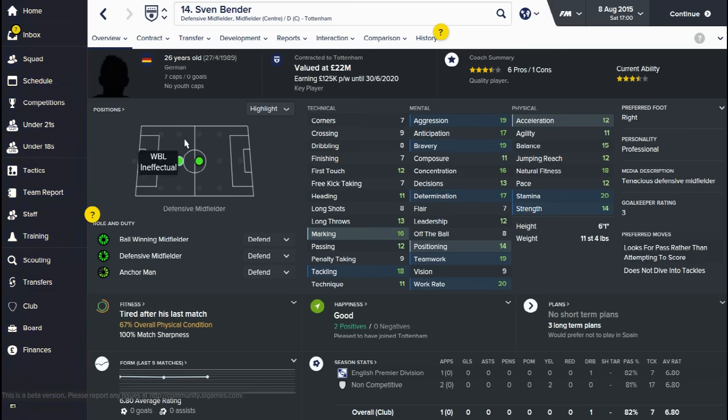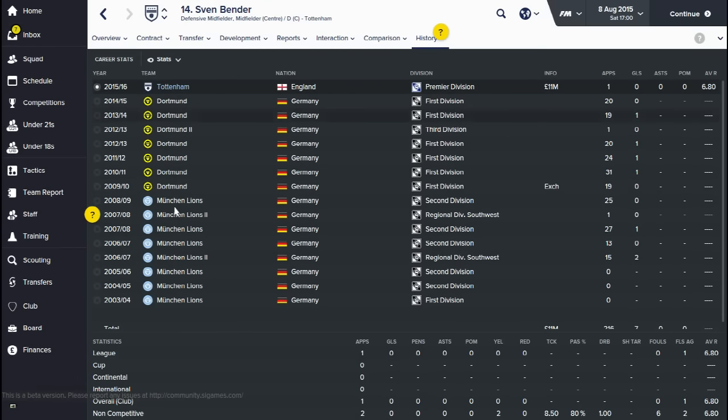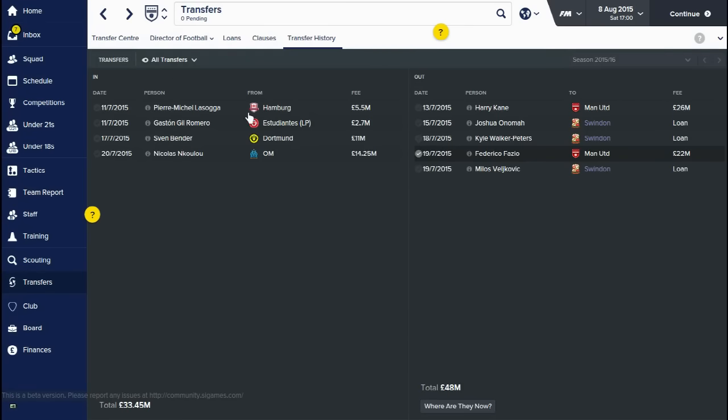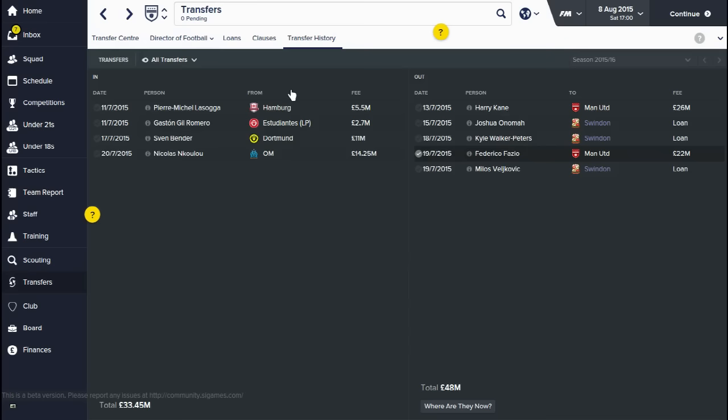One of the more exciting signings I made is Sven Bender. I got him from Dortmund - have a look at his attributes: really good marking, tackling 18, work rate 20 which definitely sold him for me, and stamina 20. His mental attributes are excellent too. He's 26 years old, currently worth £22 million, but I got him for £11 million. Dortmund wanted to sell him, and obviously I wasn't going to say no. He's an absolutely perfect ball-winner midfielder.